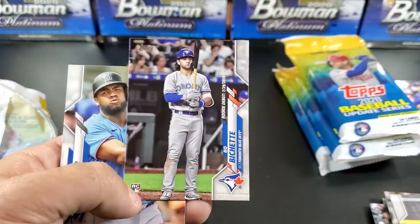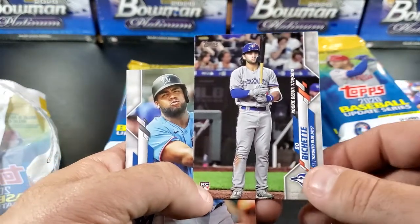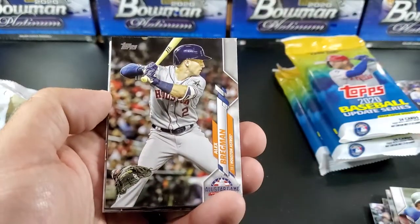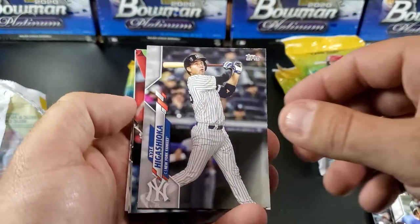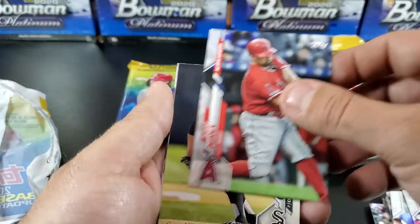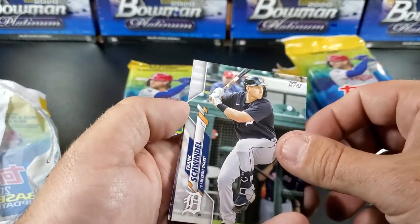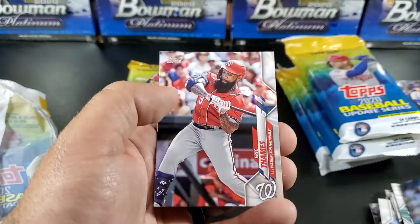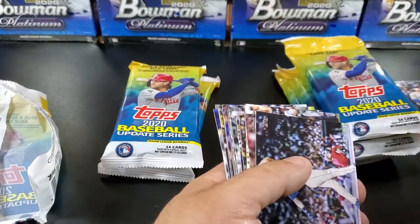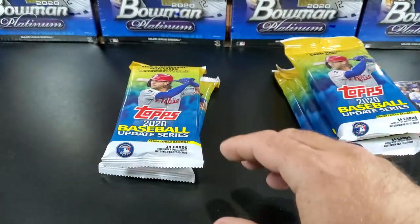I'm sure after the 2020 season, he'll probably get some more time in. You know, this year was quite the oddball for seasons. That's for sure. Very good card though, very good rookie. We've got Jesus Aguilar, Alex Bregman All-Star Game, Kyle Higashioka of the Yankees, Albert Pujols, Steve Cishek, Frank Swindell, Brian Johnson, and Eric Thames. So that completes the first pack.